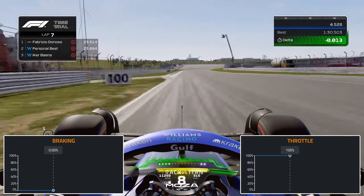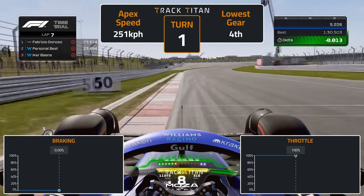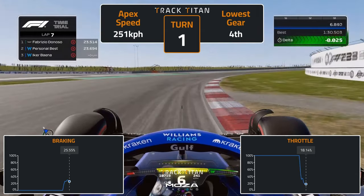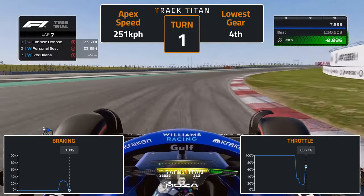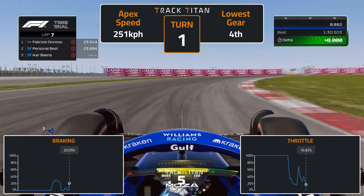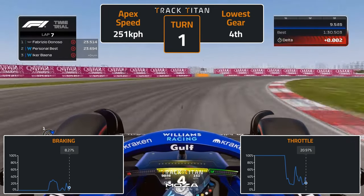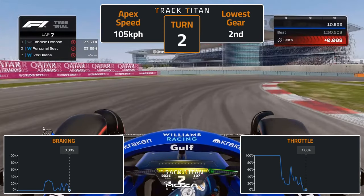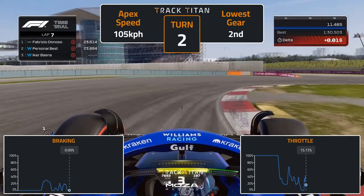Into turn 1, hold a wide line and turn in shortly after the 50 metre braking board. Lift off the throttle when you reach the middle of the track. Shift down two gears and dab around 30% pressure on the brake pedal. Keep adding slight inputs on the brake while gradually coming off the throttle towards turn 2. Let the car run right back to the middle of the track before turning in tighter and hitting the kerb adjacent to the sausage kerb.